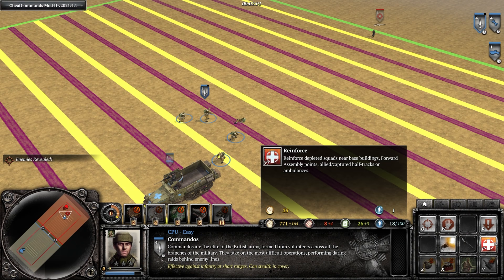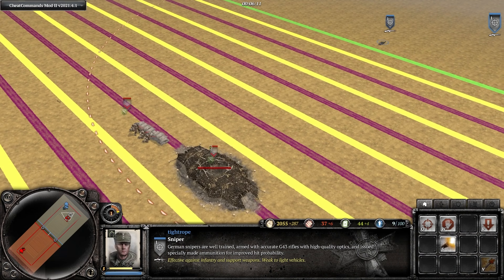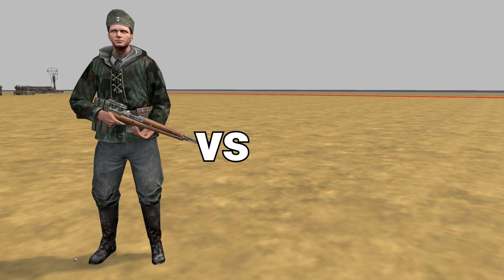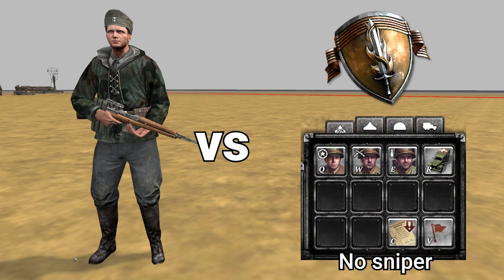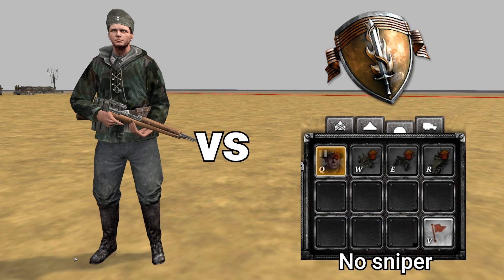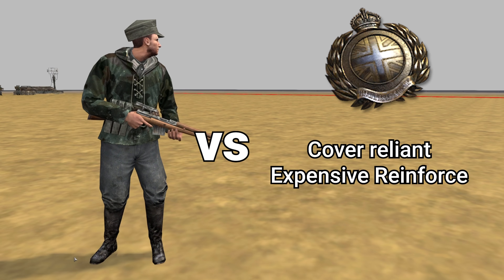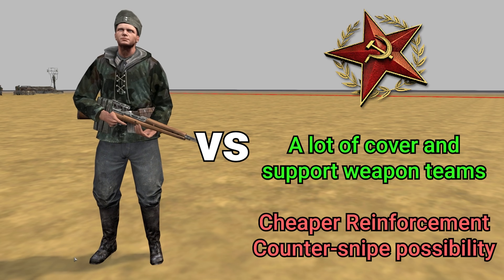Snipers tend to be at their best against expensive, low model count squads where each shot does a significant amount of manpower damage and weakens the enemy squad a proportionately large amount. They are also great against factions that can build a lot of cover and are cover-reliant, such as the British forces. So snipers tend to be at their best against the US forces — who don't have the opportunity to counter-snipe you — and the British forces for the aforementioned reasons, though are also quite good against Soviets.